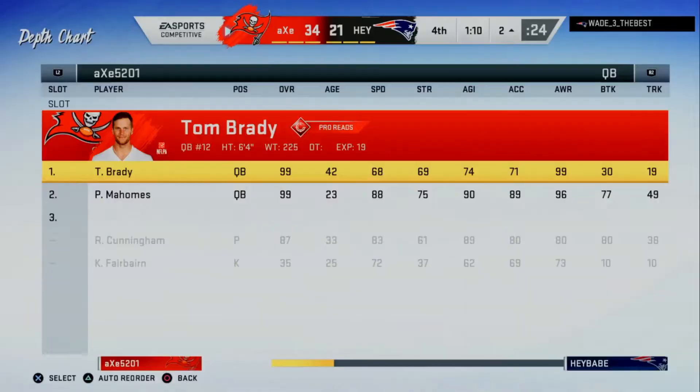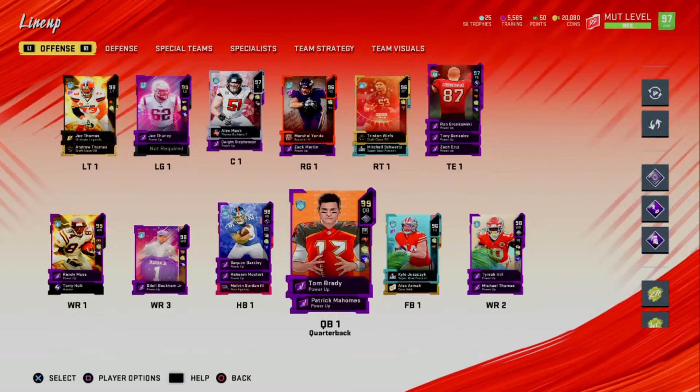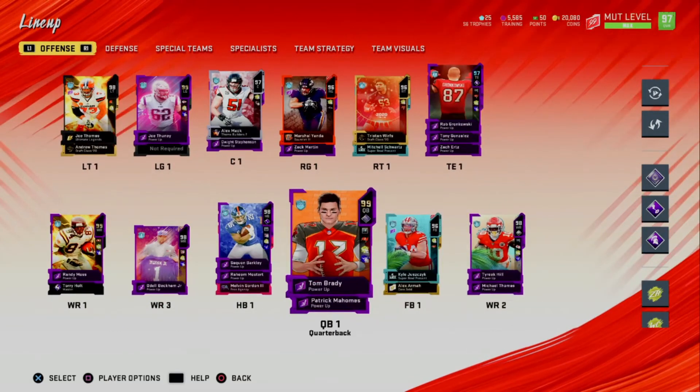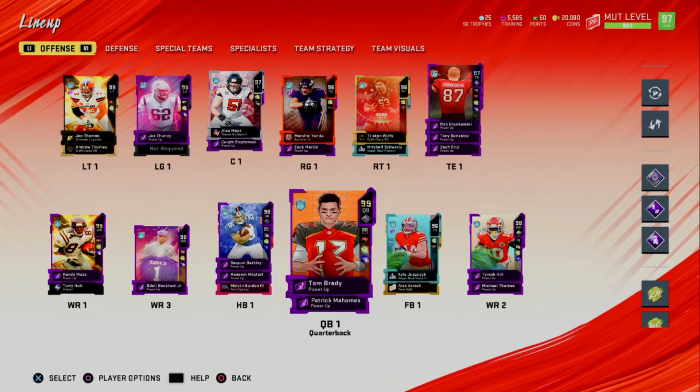Brady with 370 yards and five touchdowns — we made him quit, let's go! I would have quit right there too. Thank you guys so much for watching this game, I hope you enjoyed it and I hope you're enjoying these player spotlight videos because I'm having a fun time making them. Brady and Gronk connected for four touchdowns — it was a great game by both of them. I highly recommend picking up this Brady card and Gronk and putting them together on your Ultimate Team. Hit that like button, subscribe if you're new, and I'll see you guys in the next video. Peace!